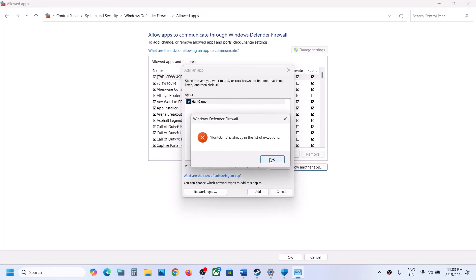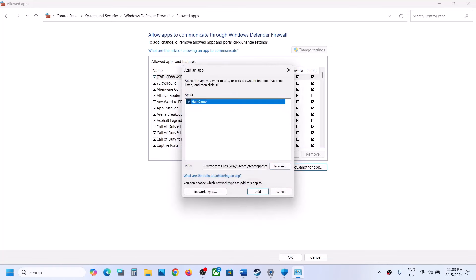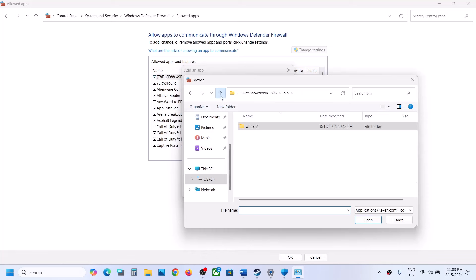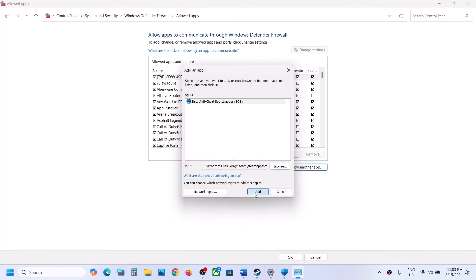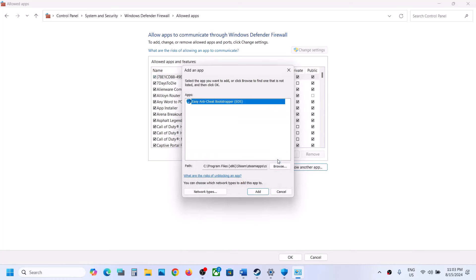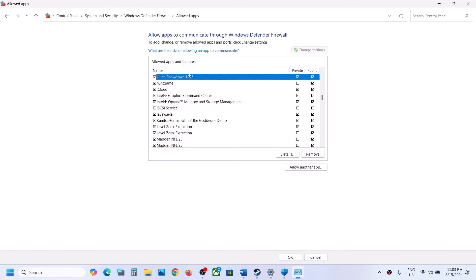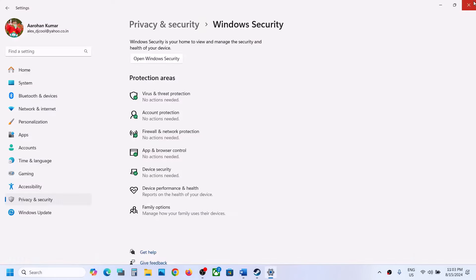In my case the game is already added. Again click on Allow Another App, click on Browse, go back, select the Hunt exe file, click on Open, and now click on Add. Once the game is added here, click on OK, then you can launch the game and check.